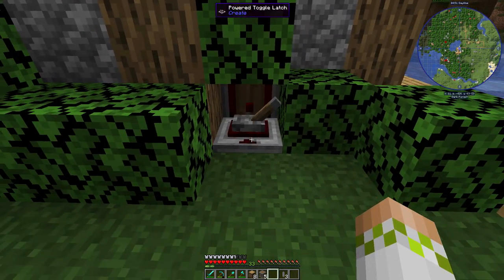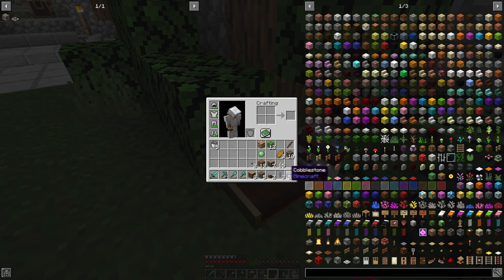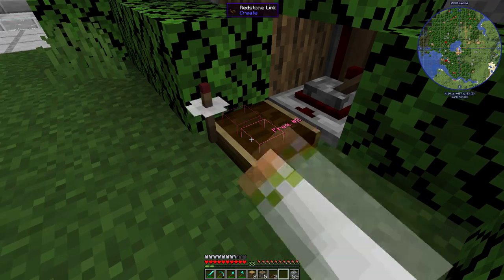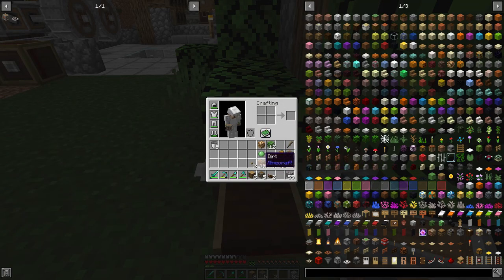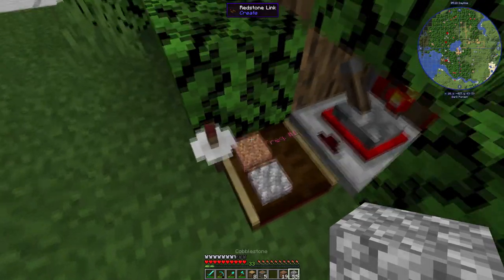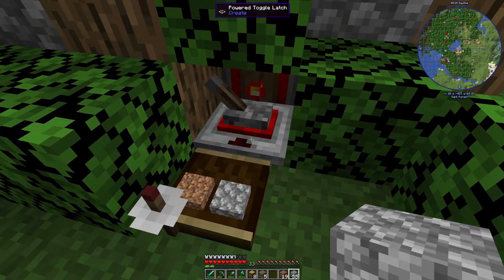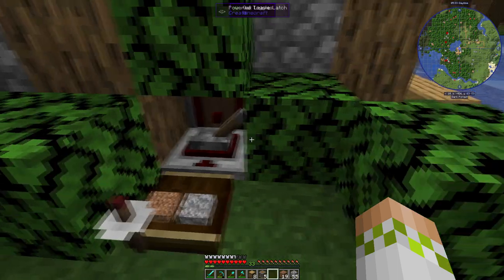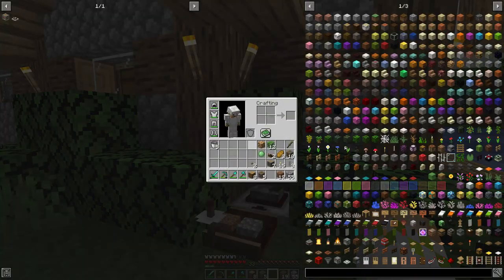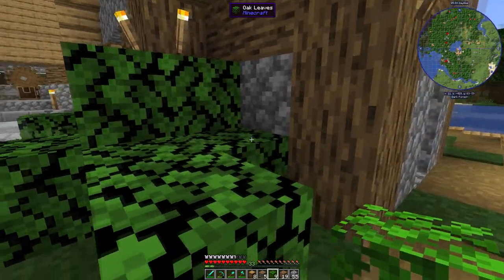So we're going to come back over here and put down the powered toggle latch facing into this, and then we're going to put down the wireless redstone link right here. We need to set up whatever frequency we want for it — this is going to be the receiver, so we need to shift right click on it so that it gets the little disc around it. We'll set this up as dirt and cobblestone. You can see that because there was an input to it — even though we took it away — because this works like a T flip-flop, just like a button push would, it is now fully powered and it'll stay that way. We can manually turn it off using the lever, but that was a perfect example of how it's actually going to work.